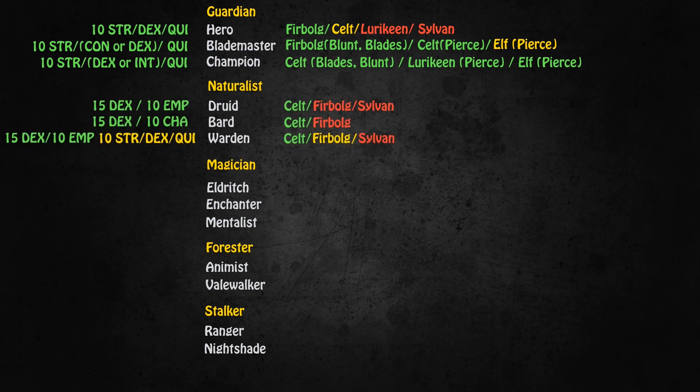For all three of the Naturalist classes, Celt is simply the best choice. All three of these classes, even the Warden, will do quite a lot of casting throughout their career, and for casting you just need that Dexterity. The Fearbulg with its ridiculously low Dexterity is just out. The Sylvans have one of the worst basic stat distributions in the game, so I would really not recommend Sylvan at all. If you're going for a Melee Warden, I would still choose Celt, but with 10 Strength, Dexterity, and Quickness rather than 15 Dexterity and 10 Empathy.